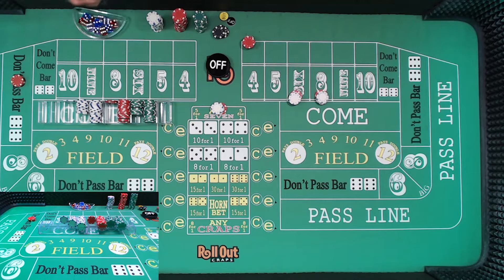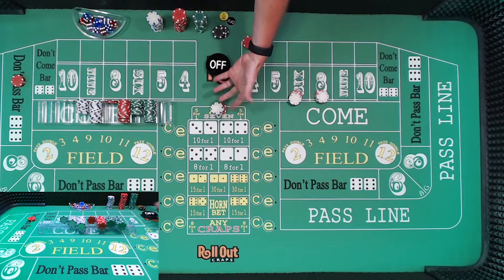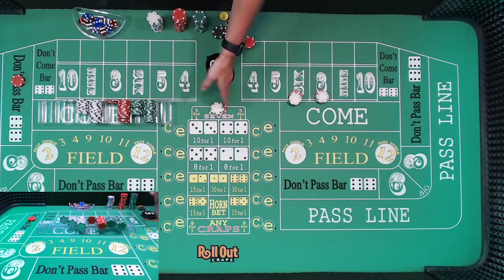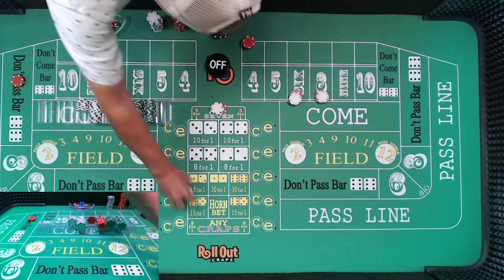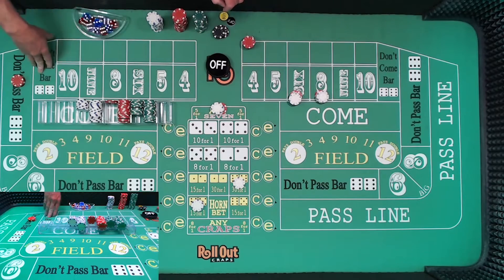I know some comments have mentioned it would pay better. So if you're doing this at the casino, to get better odds on that seven, you could hop the four-three, five-two, and six-one. We're also going to pick up a $3 yo and a $1 midnight.